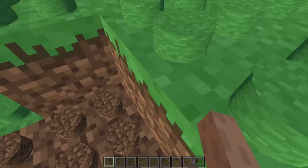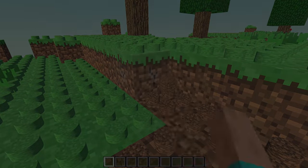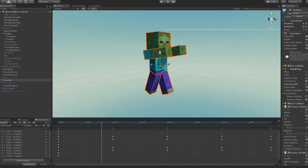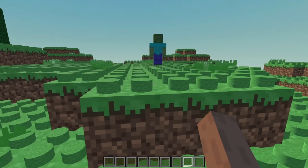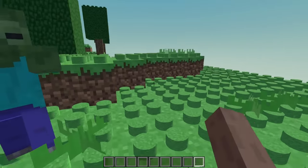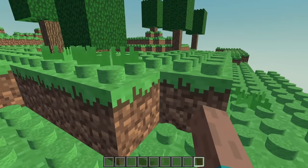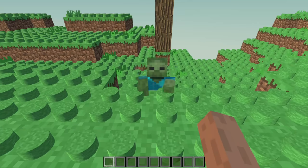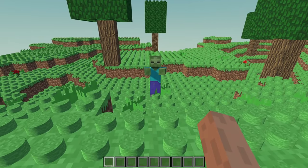The next logical step would be to add an inventory, but for some reason I decided to add enemies next. I grabbed a model of the zombie, started making animations, and made its head track the player's location. Then I needed to make it follow the player, but I don't have any experience making bots or AI, so I literally just made the zombie make a beeline for the player. Since the ground isn't flat, it would get stuck every time it ran into a block, so I also made it jump if it gets stuck.